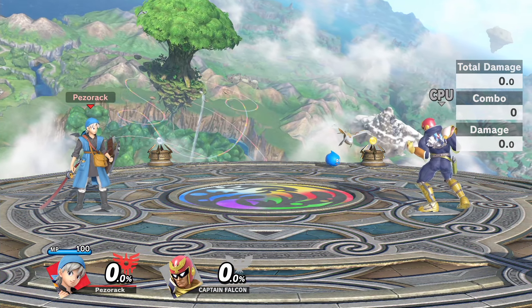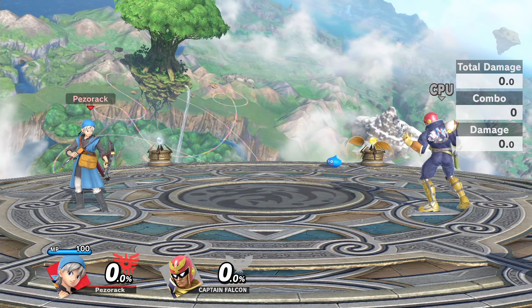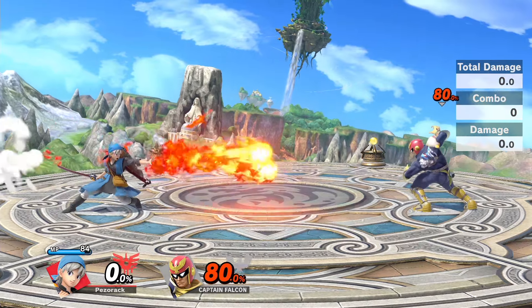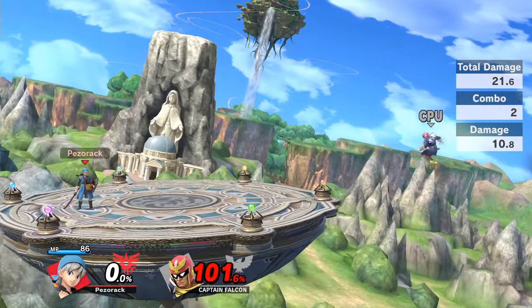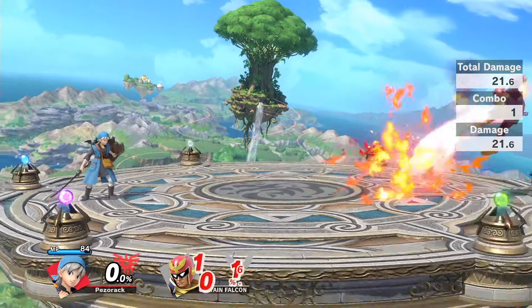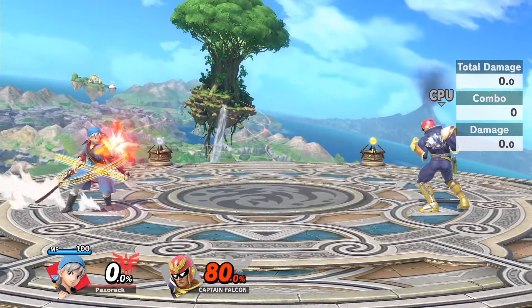This is where it gets spicy — this part of the analysis will make you ask why, why, why. As for his neutral B, he fires a fireball with a ridiculous amount of range, and on top of that this attack kills at 80%.